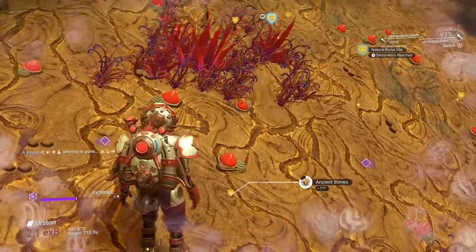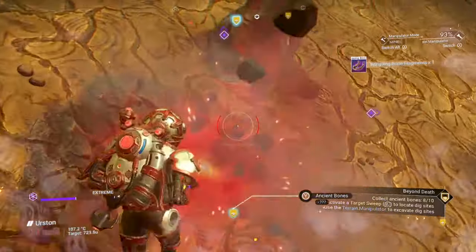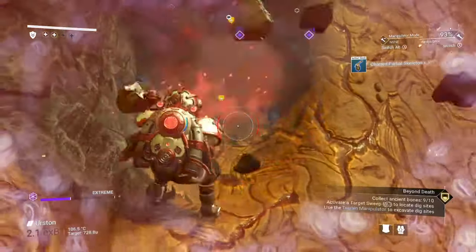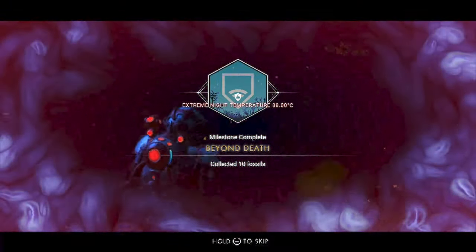Beyond death and hewn from light. We're going to need to excavate ten ancient bones on this planet as well as five storm crystals. Ancient bones show up with a yellow icon similar to buried technology modules. Storm crystals are only visible in extreme storms.